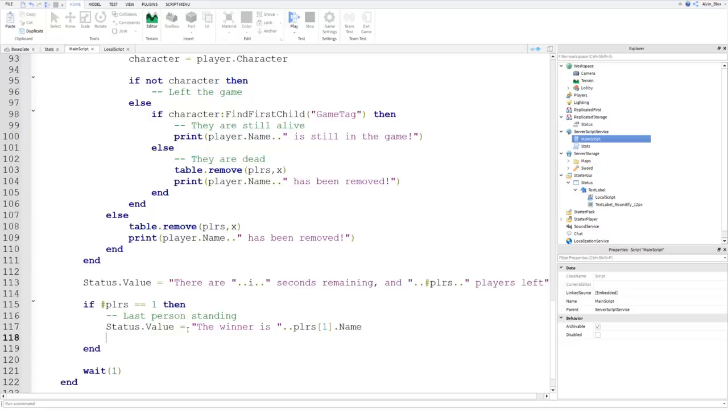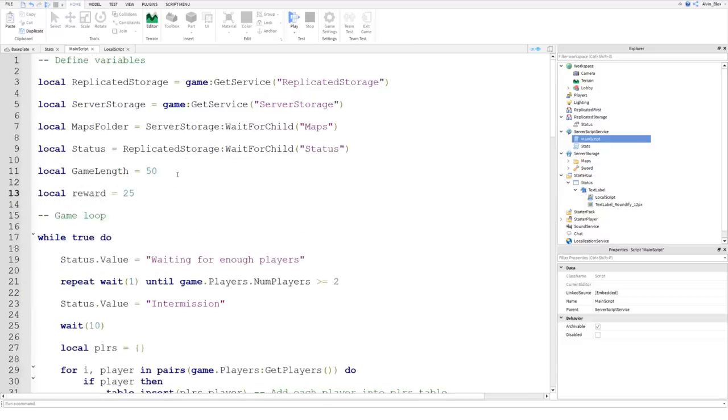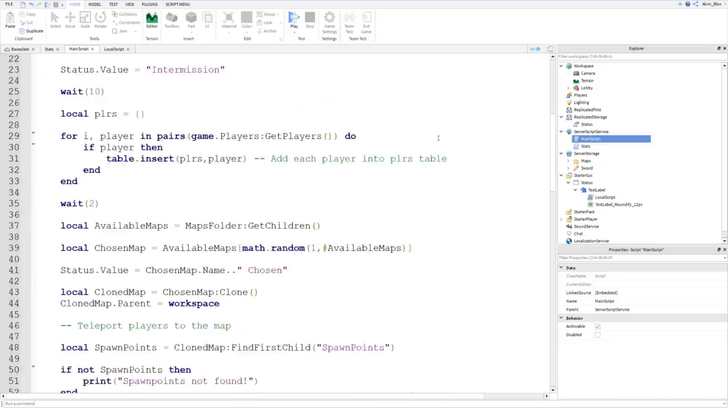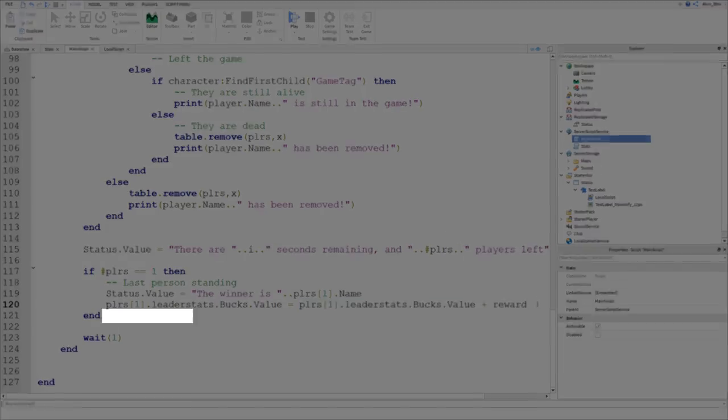We then increment their books value because they won: plrs[1].leaderstats.Books.Value equals plrs[1].leaderstats.Books.Value plus reward. Let's make that a variable 'reward' and set local reward = 25 at the top - that's how many books they get for winning. If I currently have 50 books and win, it becomes 50 plus 25 equals 75 books. Now that someone's won, we break out of this for loop because the game is over.